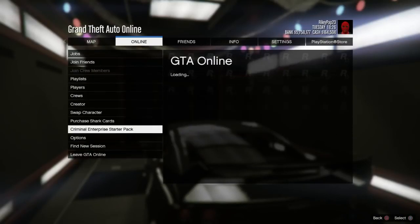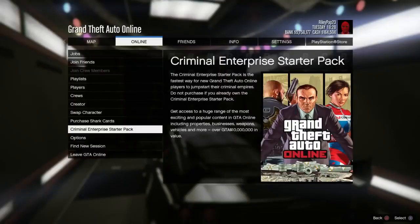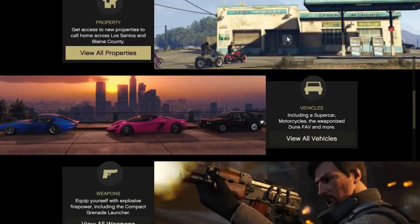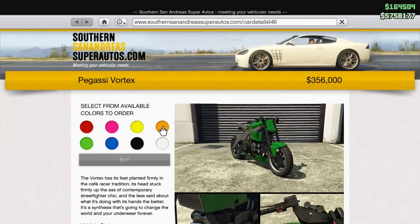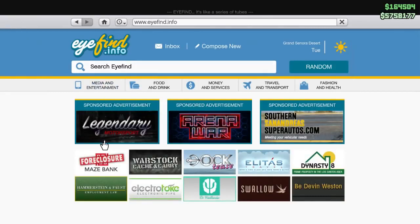Head over to Criminal Enterprise Starter Pack, click on that, then back out of it and click back into it. Once you've done this, head down to the View All Vehicles area and select the Pegasi Vortex. Once you're on that alert, go to Southern San Andreas Super Autos and select Home.